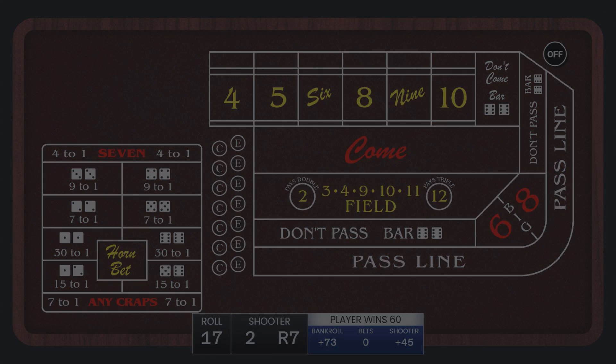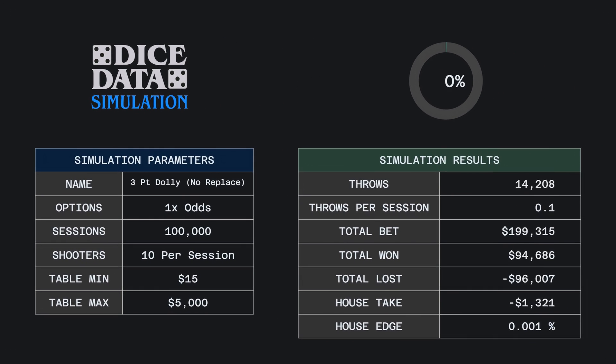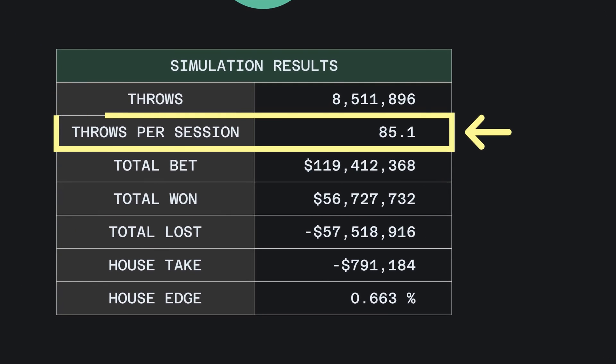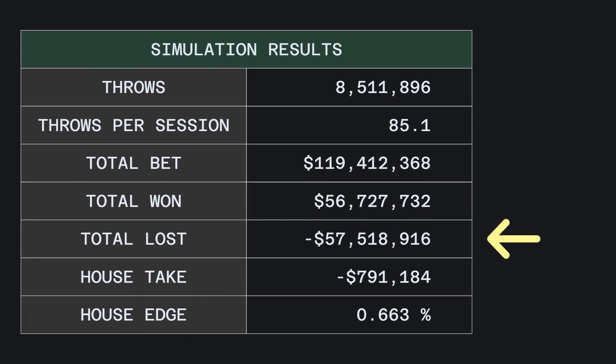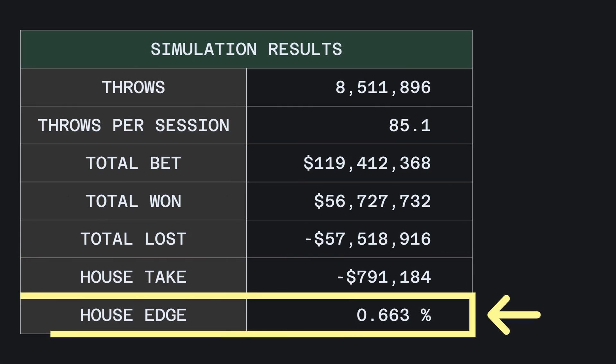Let's go ahead and run the simulation. I'll run 100,000 sessions of 10 shooters each. The total throws was 8.5 million, which averages to 85 throws per session. There was $119 million bet, with $56 million won and $57 million lost. The difference is $791,000, leading to a very low house edge of just 0.663%.